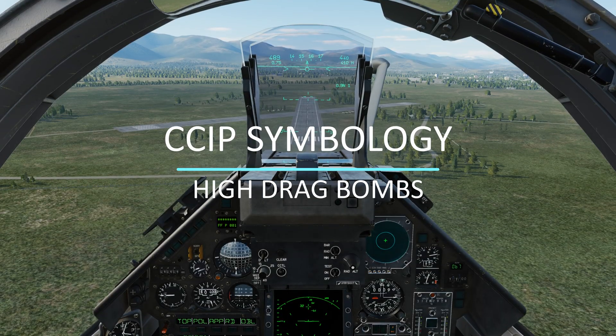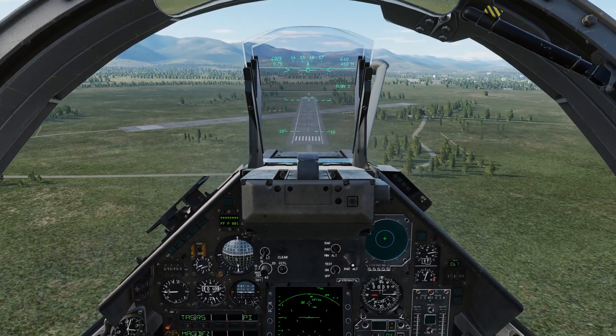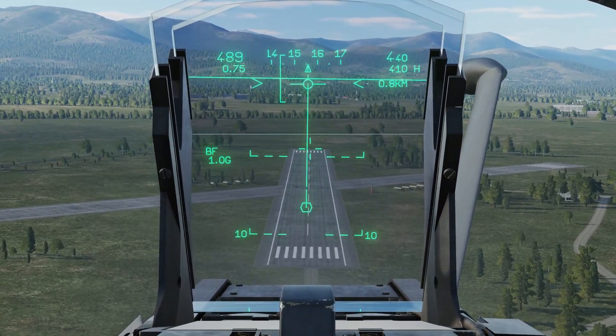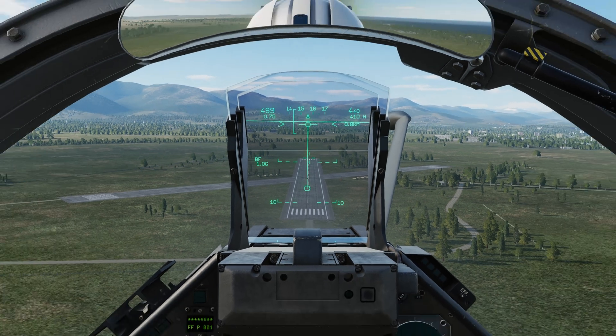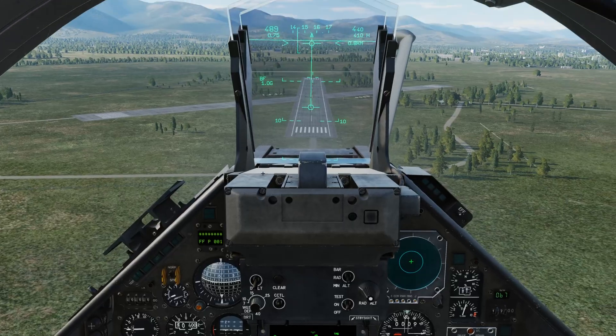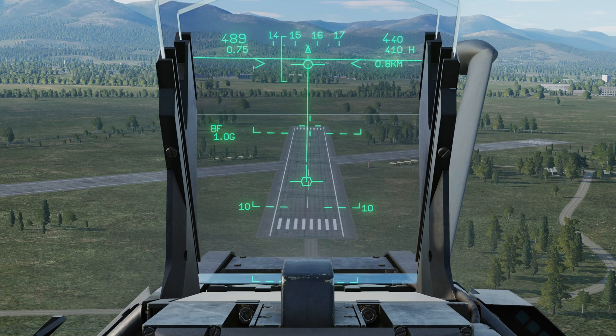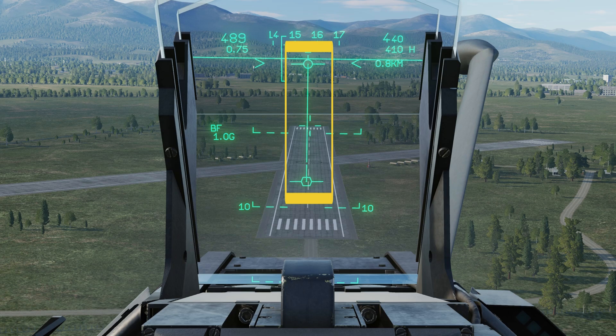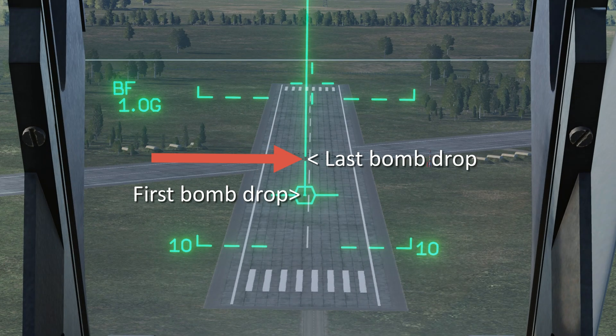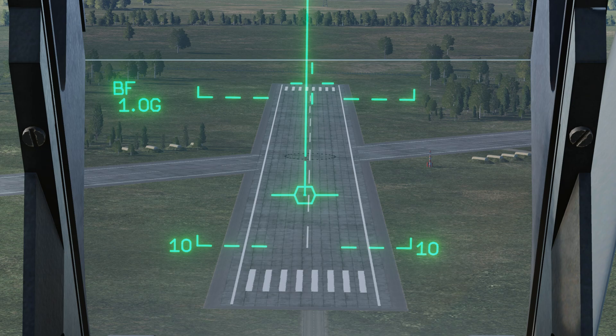Now let's go over CCIP HUD symbology. On your PCA panel select BF, then use the HOTAS Weapon System Command Forward to pull up your CCIP symbology. First, ensure BF appears on the left side of the HUD indicating high drag bombs are selected. If BF is not there, go back to your PCA panel and select BF. If the reticle appears dashed, your PCA master arm is at safe — flip it up to arm and it'll become solid. The bomb release domain shows your aircraft's altitude and speed domain relative to the flight path marker. Also present are the bomb fall line, the last bomb indication showing the final bomb impact point of your salvo, the aiming reticle, and the weapon-ready indication — if your aiming reticle has wings, the weapon is ready to drop. If there are no wings, double-check your work, as it can be as simple as forgetting your master arm.